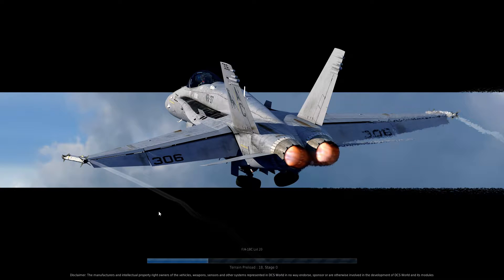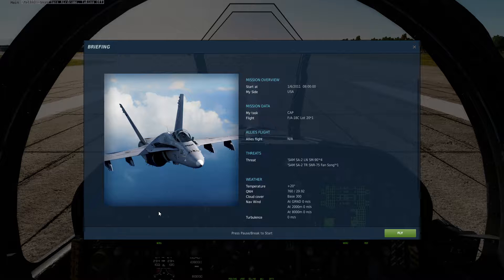If your threat is radar, it's going to launch chaff, which is just a bunch of tin foil. If your threat is heat-seeking, like a Sidewinder or something like that, then it's going to launch flares. And if it doesn't know, then it's going to launch both.